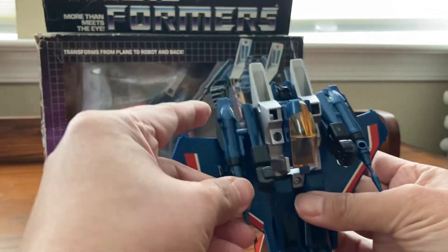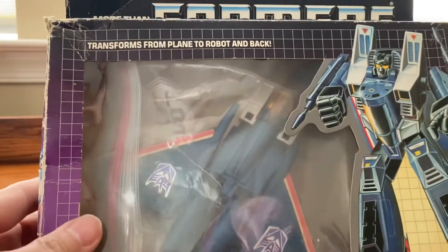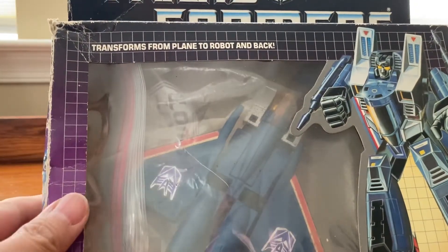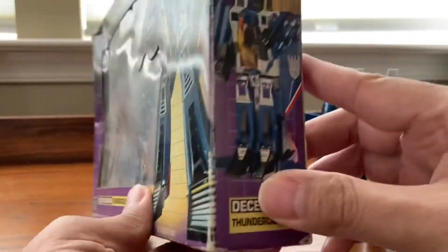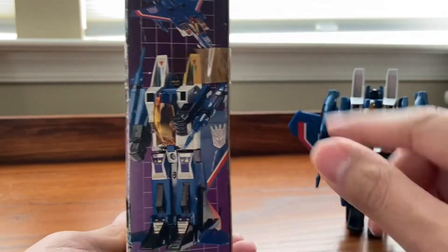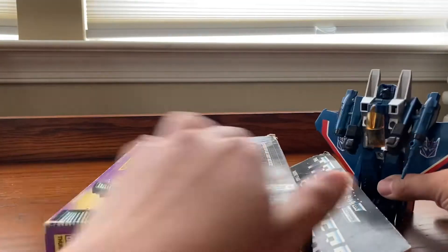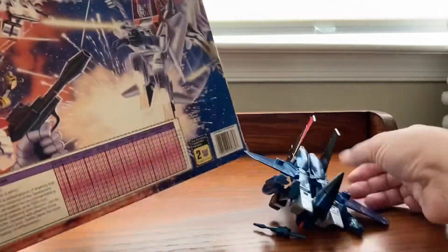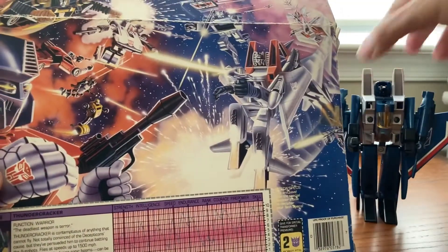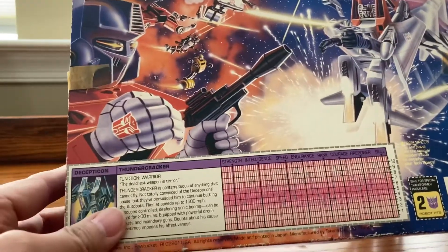This one fell off already so definitely not in mint condition anymore. Let's go ahead and take a look at the box. The entire bubble is not in there - the foam is not in there anymore. The entire box is taped up by the previous owner. Let's cut the box up. There's a crease right here and the stickers are still in the back, not cut off, and two robot points.